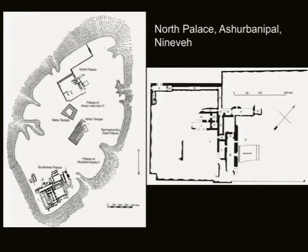Ashurbanipal continues living in the southwest palace, but he stays at Nineveh. Later in his reign, he decides to build another palace to the north that, again, is not fully excavated, but the parts we do have are quite interesting. This is known as the north palace, for obvious reasons — it's to the north of the southwest palace. At this palace, we see a departure from the southwest palace: there are no colossi, no lamassu guarding the entrances.